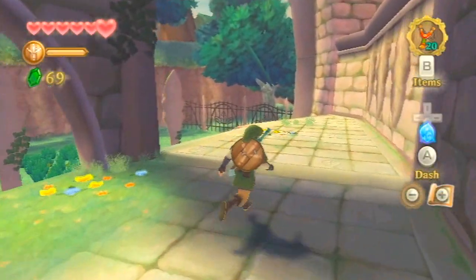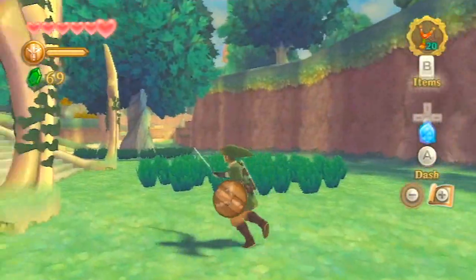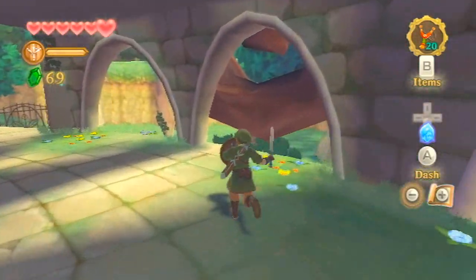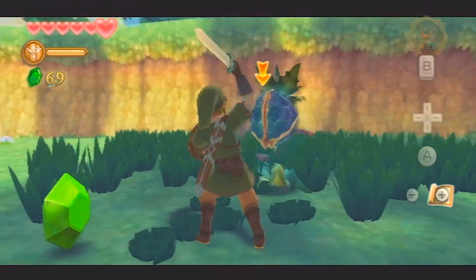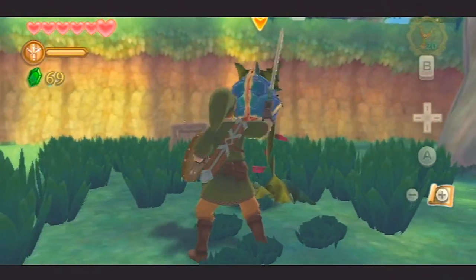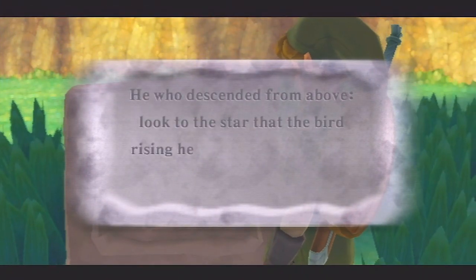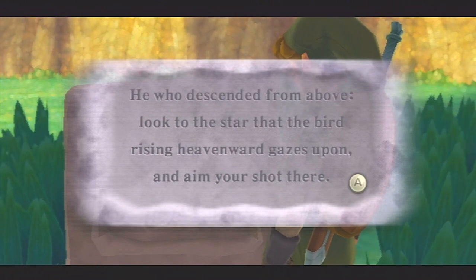Okay, the door is sealed shut. Let's see here. How do we get in? There's a good question. The hell. There we go, what's up with that? Look at the star that the bird rising heavenward gazes upon in your shop there.